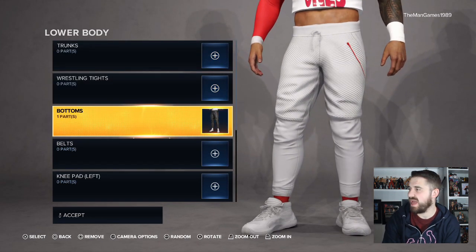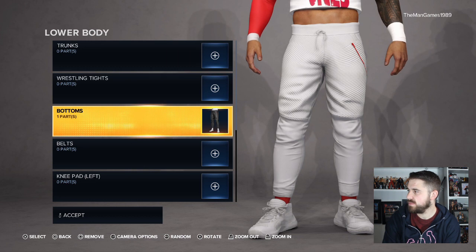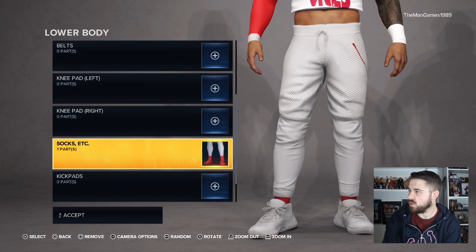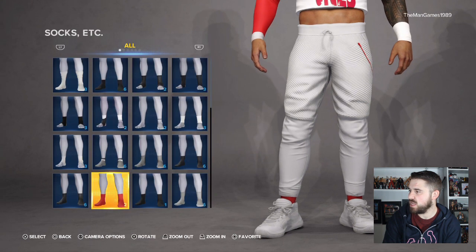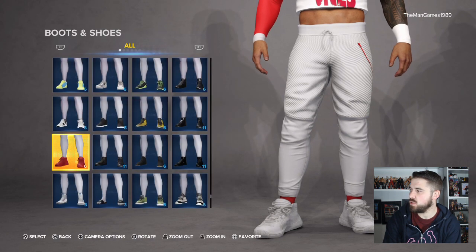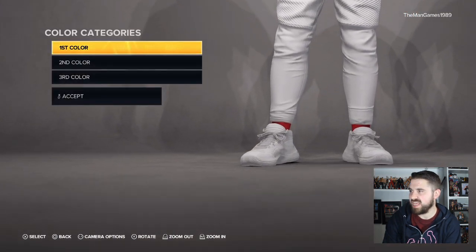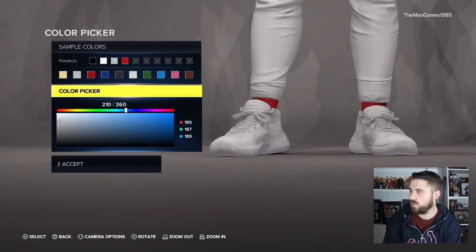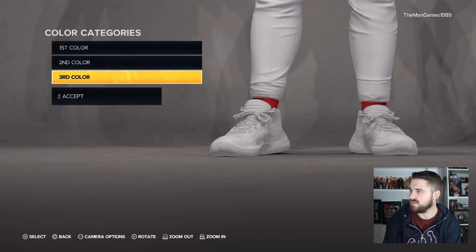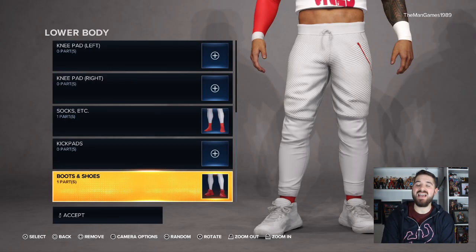For the lower body, the trunks are exactly the same as Jimmy Uso's so you don't need to change anything. Socks are the same as Jimmy Uso's but they are different socks — those ones are exactly as they already are in the game. For boots and shoes, use these ones and the colors all want to be white, white, and white.